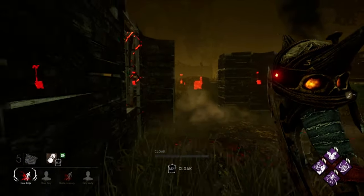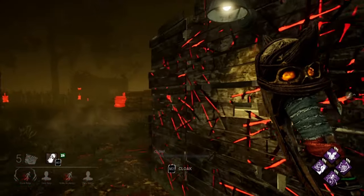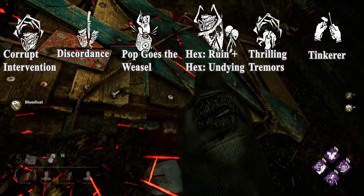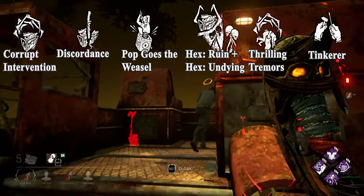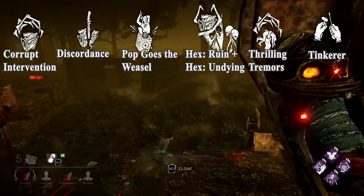Now let's take a look at the killer's side. Here are some of the most common and powerful gen-related perks and perk combos you should be on the lookout for: Corrupt Intervention, Discordance, Pop Goes the Weasel, Ruin and Undying, Thrilling Tremors, and Tinkerer. Let's take a look at them one at a time.